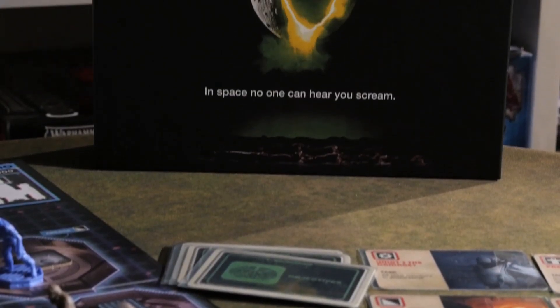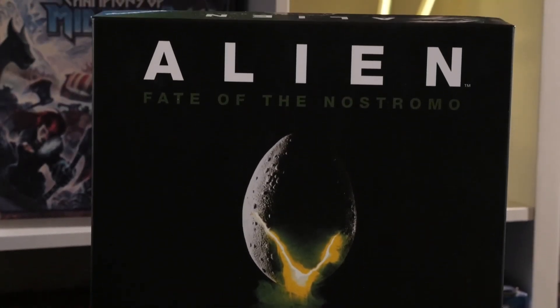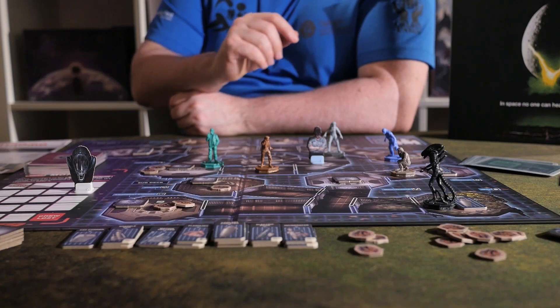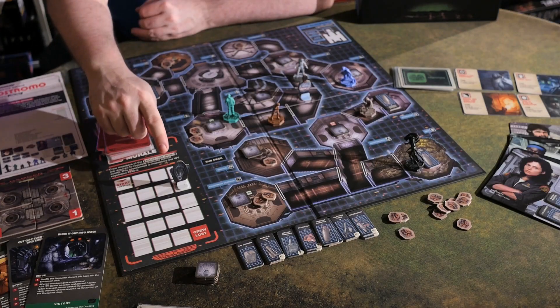Hello and welcome to the Lucky Roll, an eclectic channel for eclectic games. Today we're reviewing Alien: Fate of the Nostromo by Scott Rogers, published by Ravensburger. This is a pick-up-and-deliver cooperative game in which the crew of the Nostromo — minus Kane, of course, for fairly obvious reasons — must cooperate to complete objectives before crew morale runs out and they all surrender Lambert-style to the alien and lose the game.